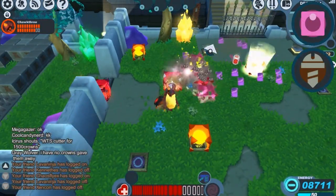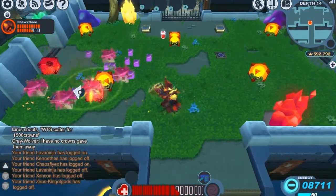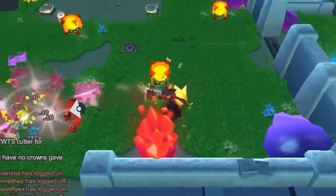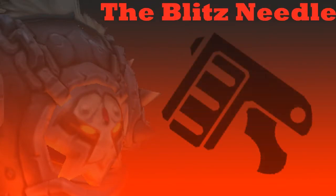The Blitz Needle is basically useless against the slime and construct family. Right here we're in the Jelly Palace and it's basically the worst weapon you could ever bring there — we're only dealing 10 damage with each needle shot.